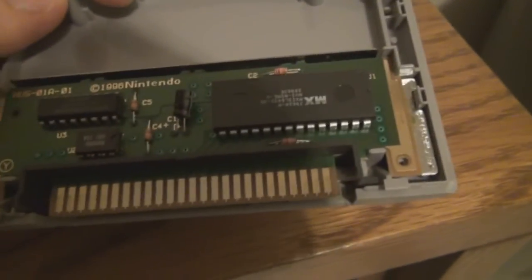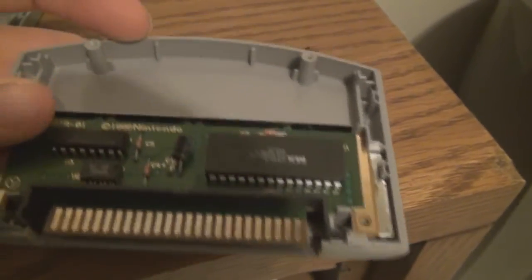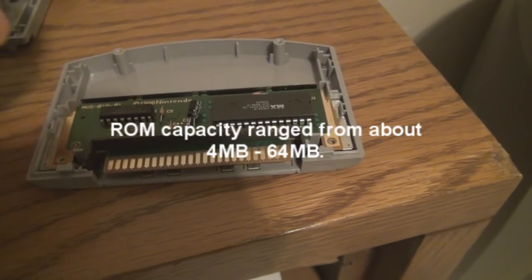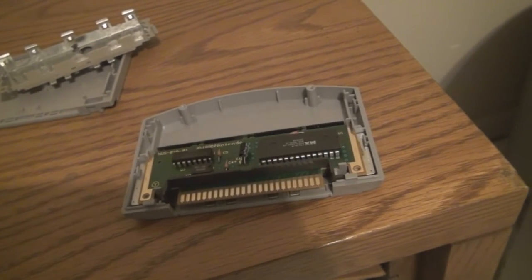One of the advantages to cartridges over optical media is that the way it's connected to the console, it's much faster. However, these ROM chips don't hold as much data. The biggest Nintendo 64 games had ROM chips of about 65 megabytes, which is one-tenth what a CD-ROM holds.